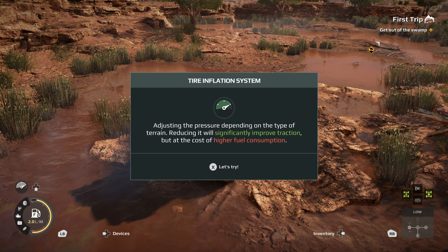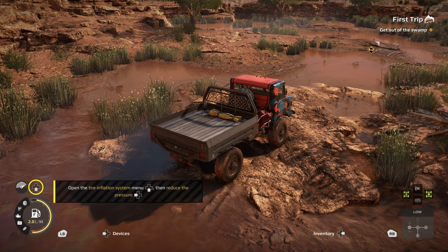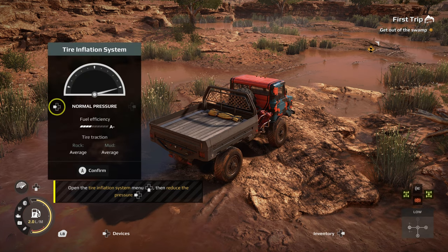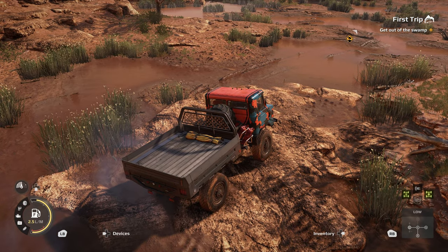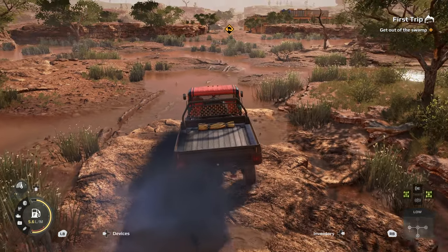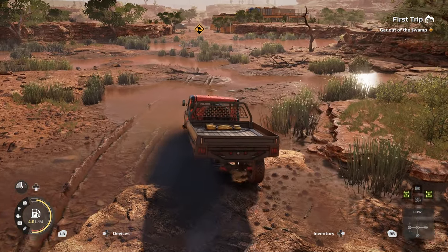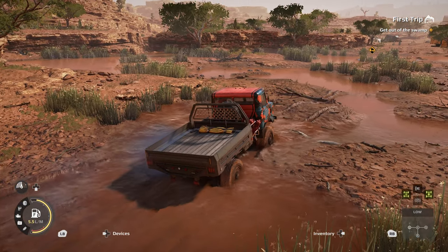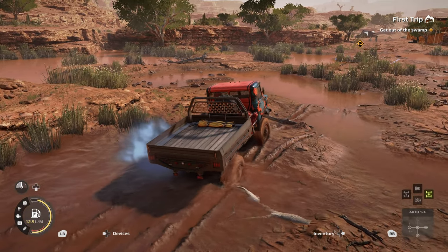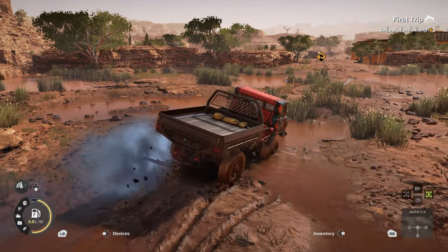Tire inflation system — now this is something new. Adjust the pressure depending on the type of terrain; reducing it will significantly improve traction, but at the cost of higher fuel consumption. Open the tire inflation system menu by pressing down, then reduce the pressure. So that pops up and we've got a couple of choices. That, along with our diff lock and our all-wheel drive, means we will be guzzling fuel. So can we get rid of the diff and the all-wheel drive, or at least the diff and the low gear?